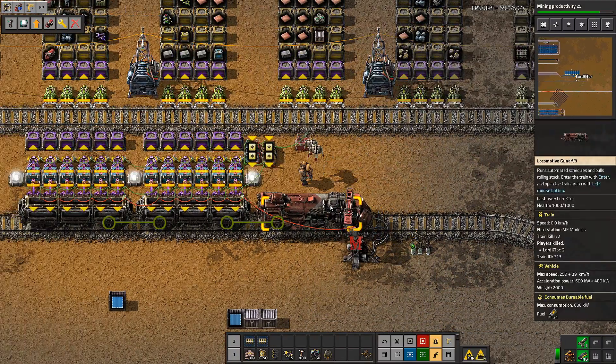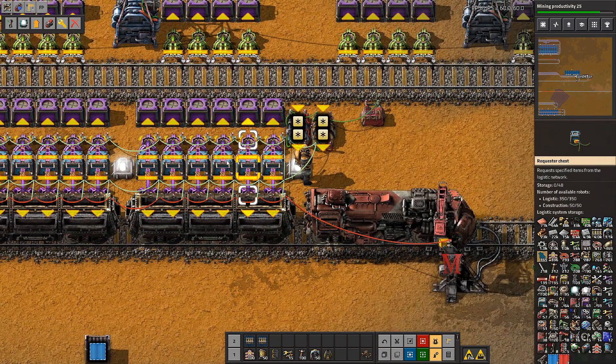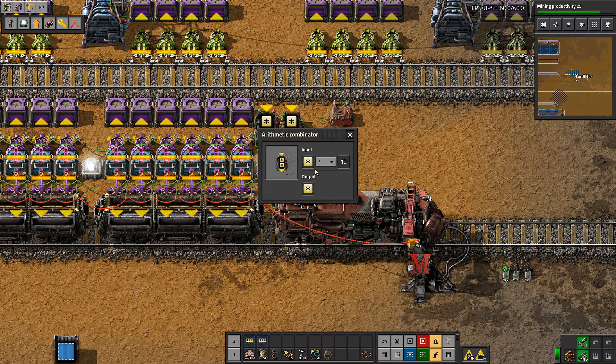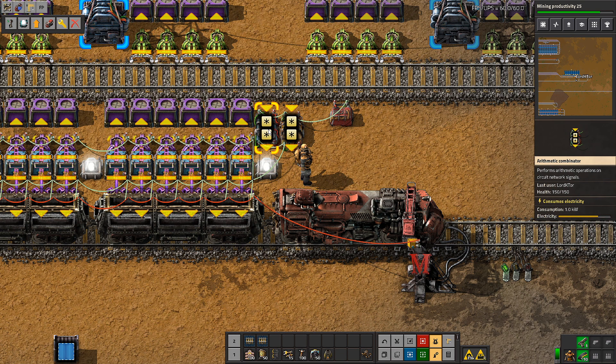Up here we have 12 inserters — we could make them 24 to be really fast, but with 12 we want to limit the amount each chest is ordering. The best way is an arithmetic combinator: each divided by 12, output each. We're not changing the signal type, just dividing all signals by 12. When we run out of items to order, these drop to zero. There could be a rounding issue, so you should actually add one to the tally.